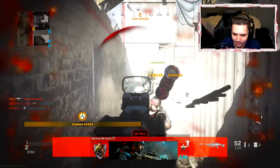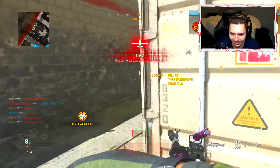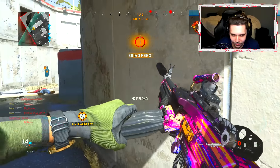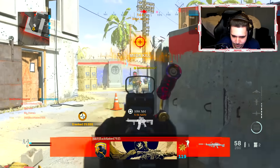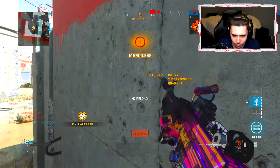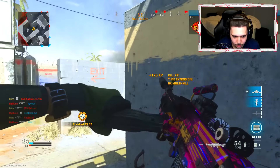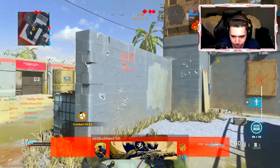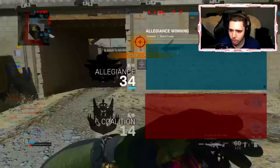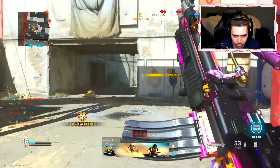Holy cow! Advance is up. Double C4 kill! No! We have 15 kills already — 15! Holy cow.